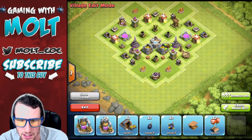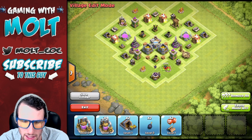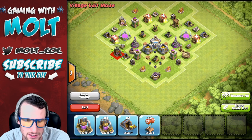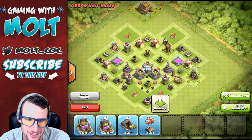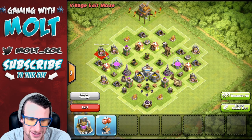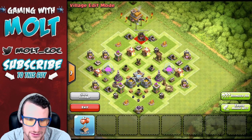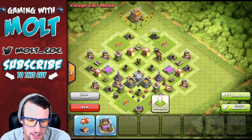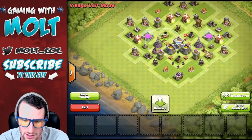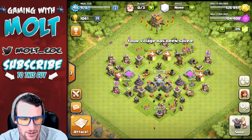That looks symmetrical. We're going to bring in some spring traps — I really want to protect my gold most of all. Protect it right there. Bring in a couple of bombs: one, two, three, and four. Now we're just going to keep spreading out the rest of these things. We'll put our air mines one right there and one right there. Save the village!